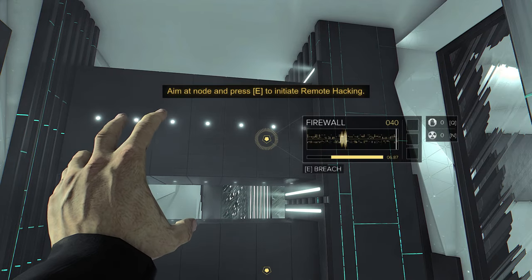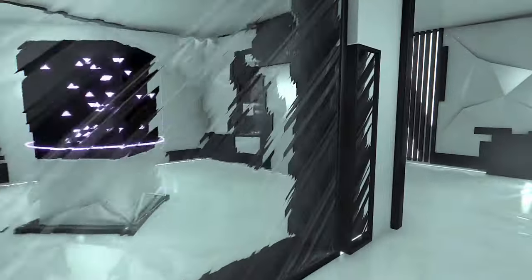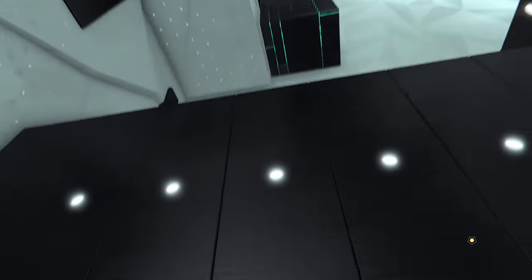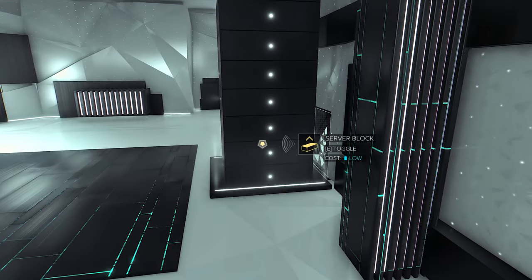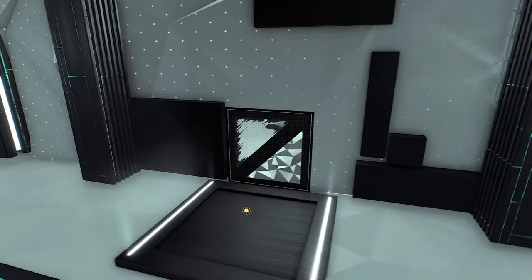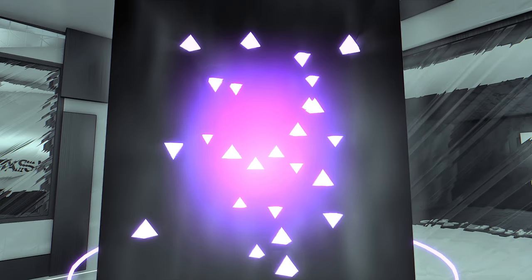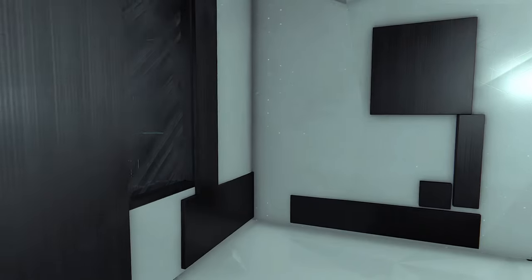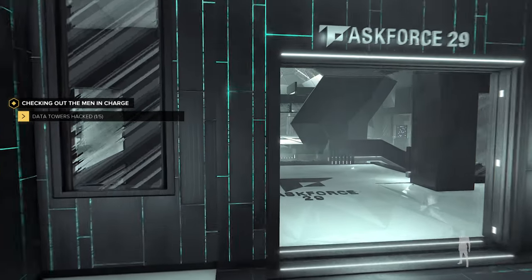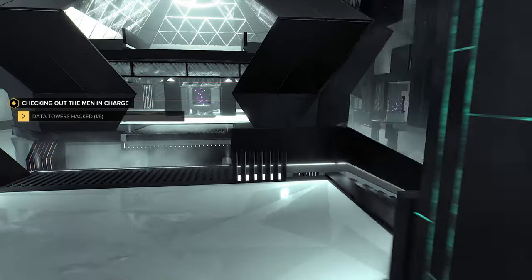Aim at a node and just press E. I just use the force, I see. What's the deal with this? Data tower — download data. Oh, we got it. One out of five data towers. I actually look like him still.